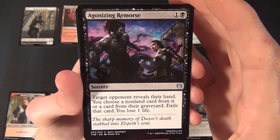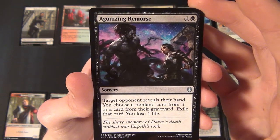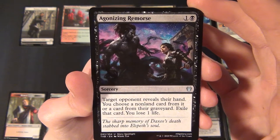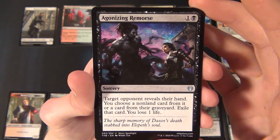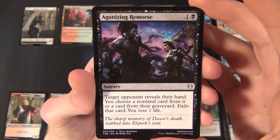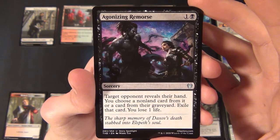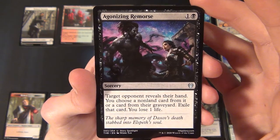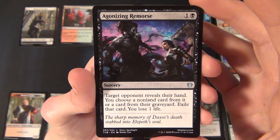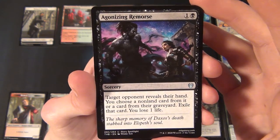For the uncommons, the first is a black uncommon sorcery — Agonizing Remorse. It costs one and a black to cast. Target opponent reveals their hand; you choose a non-land card from it or a card from their graveyard, exile that card, and you lose one life.